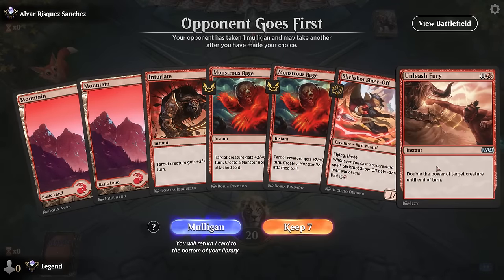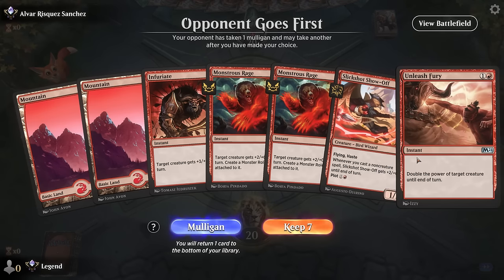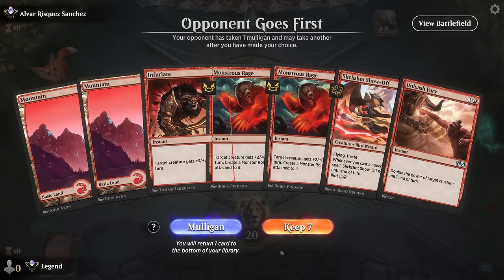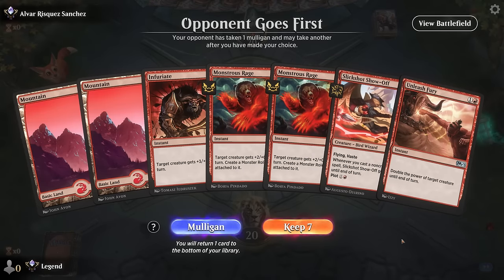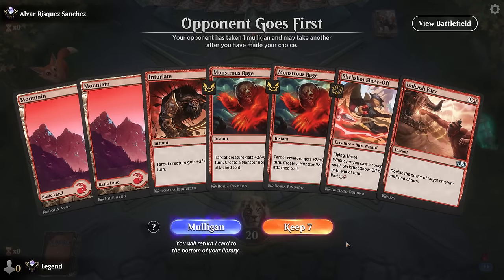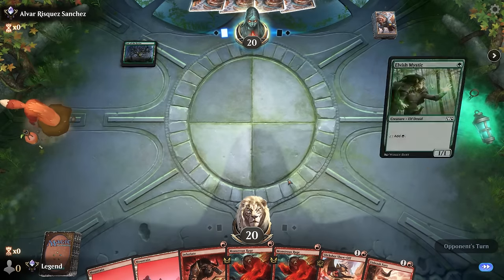We're on the draw with a bit of a risky hand—all-in on the Slickshot. The opponent has a chance to take it away with a discard spell, but if it sticks we have ways to increase toughness to beat a burn spell. With Unleash Fury alongside Monstrous Rage we can deal a ton of damage. We'll need a third land to cast both in the same turn, but on the draw we might get there. Would be a fun way to showcase the Slickshot.